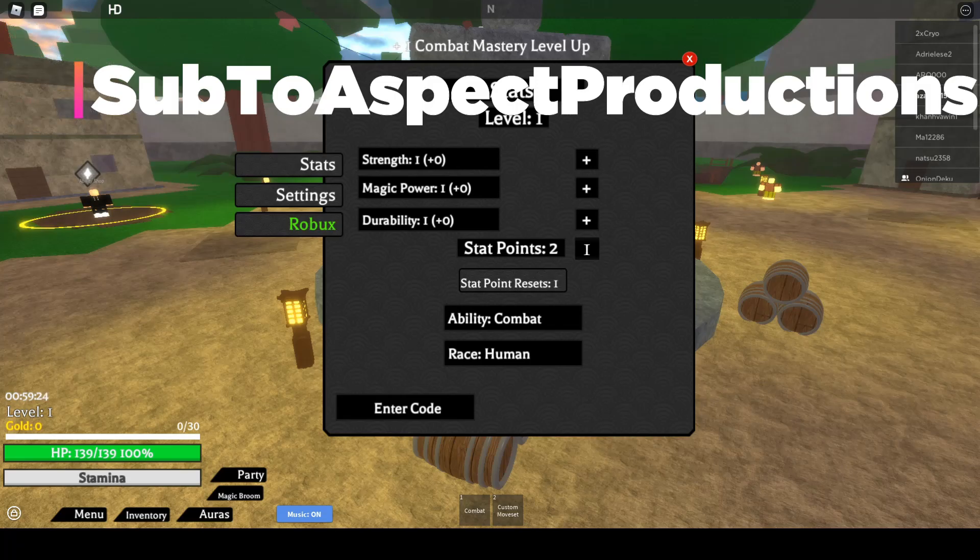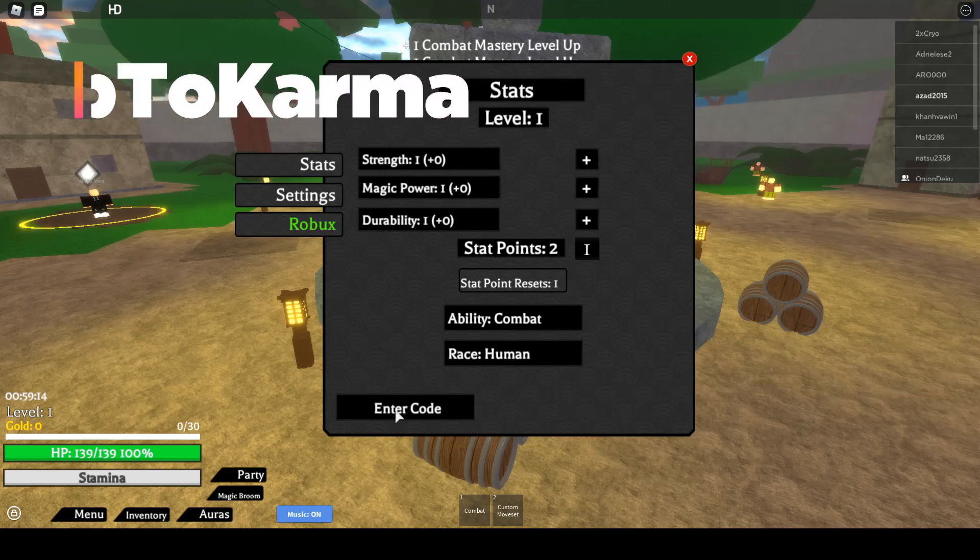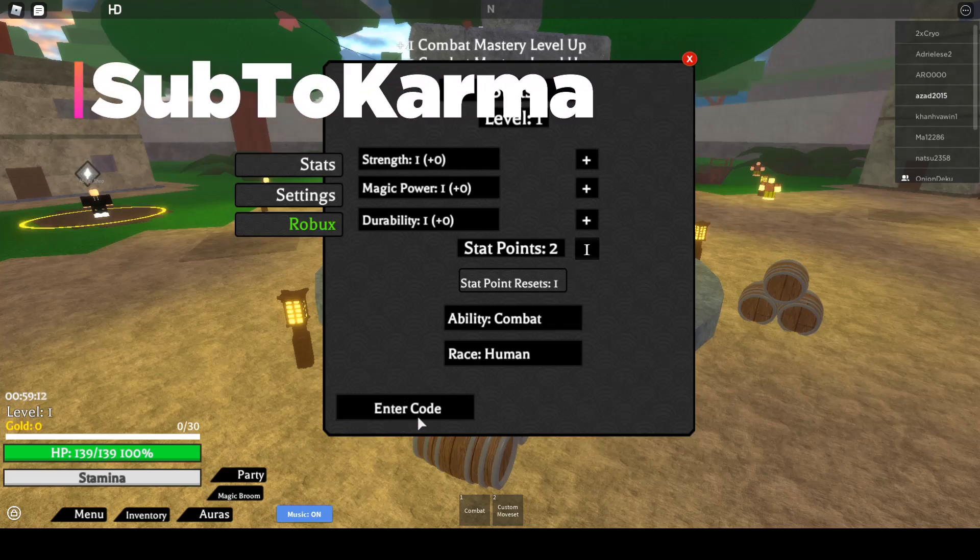The third code is 'Sub to Expect Production', and the fourth code is 'Sub to Karma'. You can see the code redeeming on screen, so it's a working code. Here's another code: 'Sub to Salihim 1 to 1'.